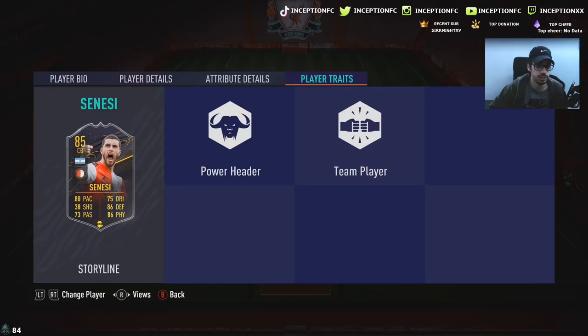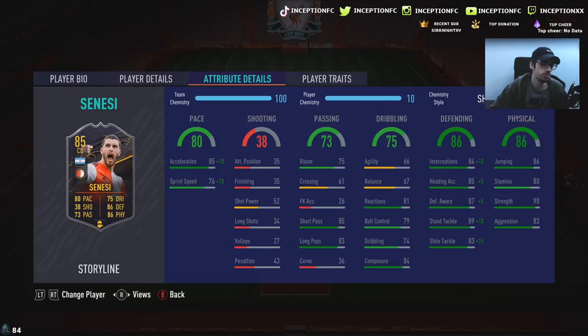Player traits on the card: he has the power header trait as well as the team player trait. The power header trait is actually really nice to have.